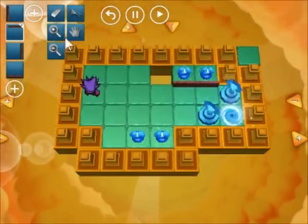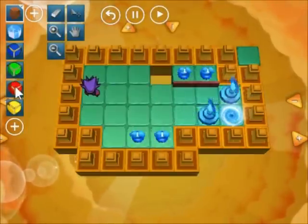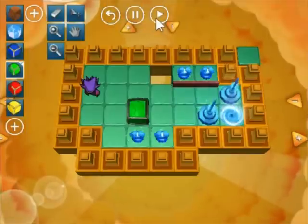Let's place walls so he can't cheat his way from another side. Now, how does he cross the water? Using these blocks — let's put a green one and see how it goes.